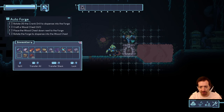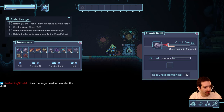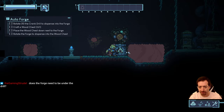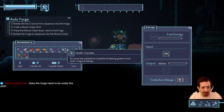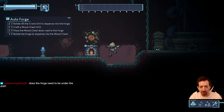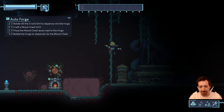We'll place the forge under there and crank it up. We need fuel again — give it the biomass — and now we have automated the forge. Woo-hoo! Game complete. All right, we can go home now.